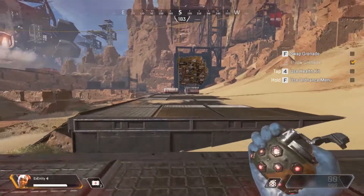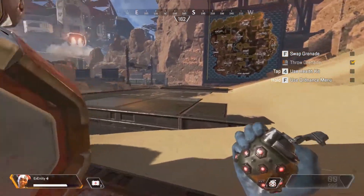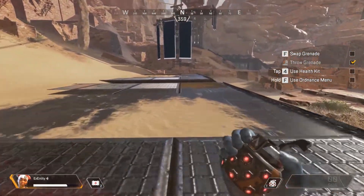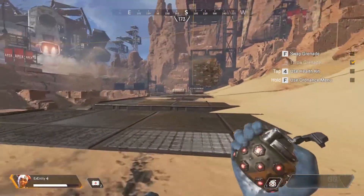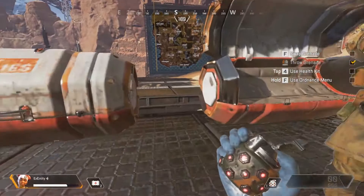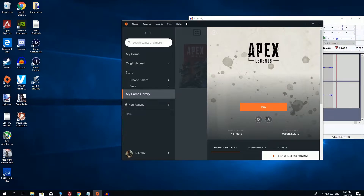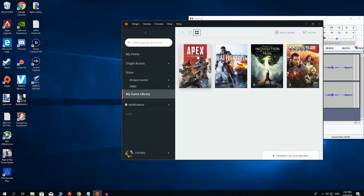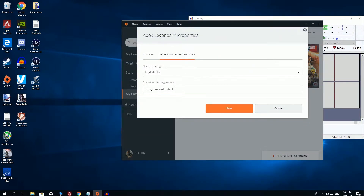Even though you might get more frames on average, it looks better to cap at a maximum of 144 depending on your system. In my case I might cap it at 120 — I don't have a 144Hz monitor, only a 60Hz. So the frames are just not steady enough for my liking, so I'm going back to Game Properties and changing unlimited to 120, which should be my golden spot.